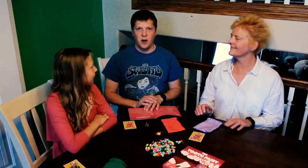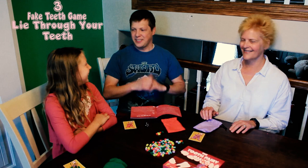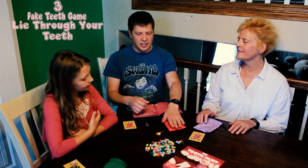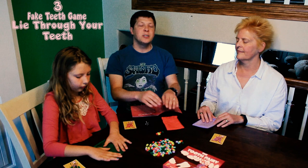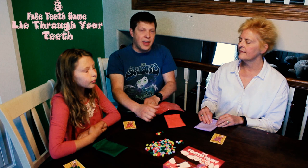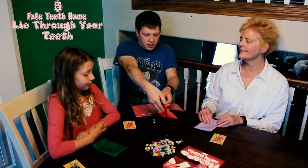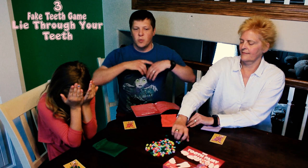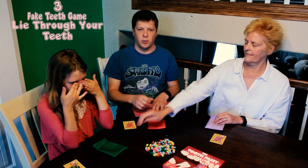The third game is called Lie Through Your Teeth. It's kind of like our take on the classic liar's dice, but with a few twists. Everybody has a bag with no teeth in it, and the goal is to have the most teeth in your bag after five rounds of play. Each round, you roll the die secretly and take that many teeth of any colors and put them in your bag. Unlike liar's dice, we don't know how many total teeth there even are going to be — and that accumulates over rounds. We add teeth to our bag in secret amounts and colors.